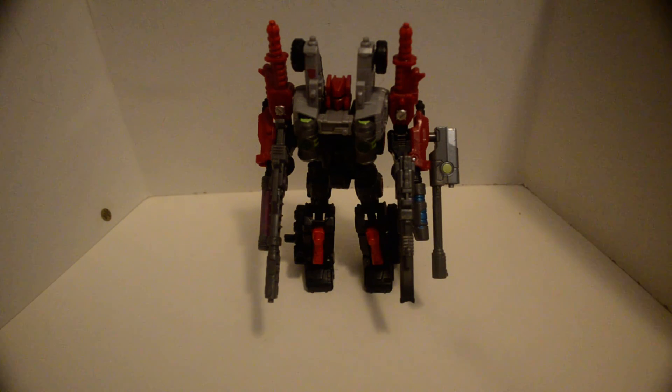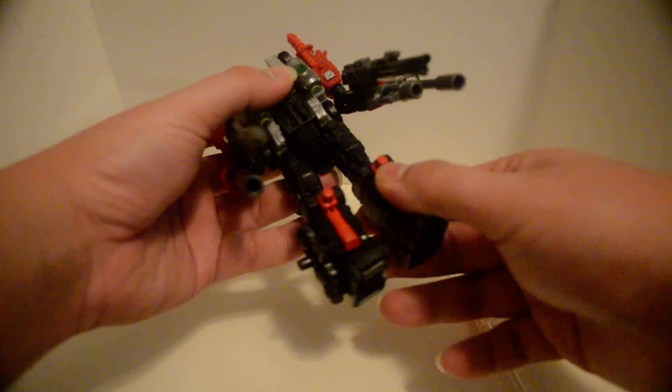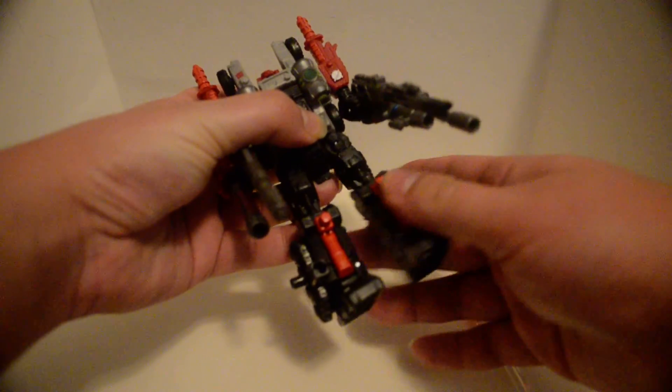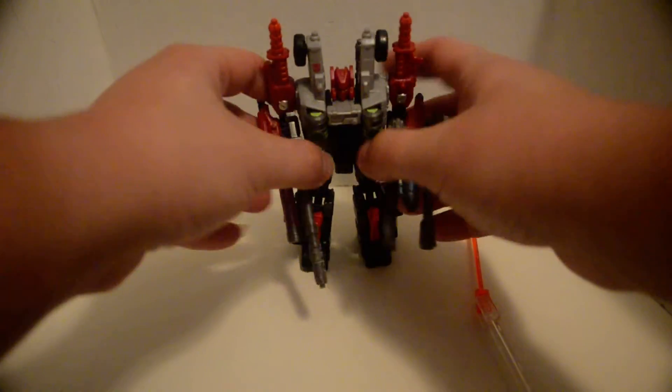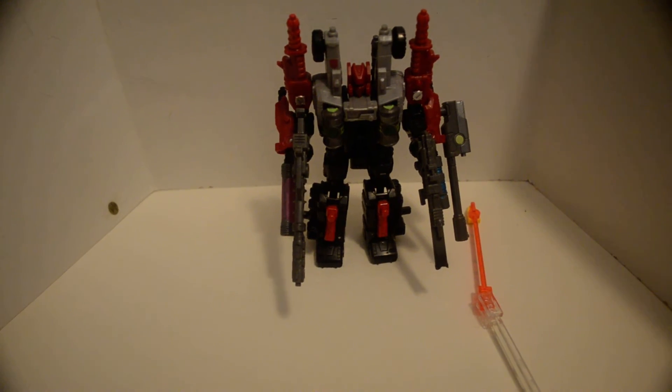Articulation is swivel-hinge, swivel-hinge, nothing at the wrist — same thing on this side. Swivel for the head, waist swivel. The thighs can swivel but they can come off. There's a universal joint here so it can go in and out. Hinge at the knee and hinge at the ankles. That's it!